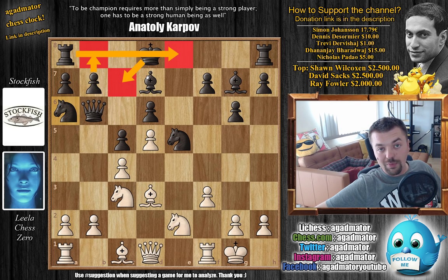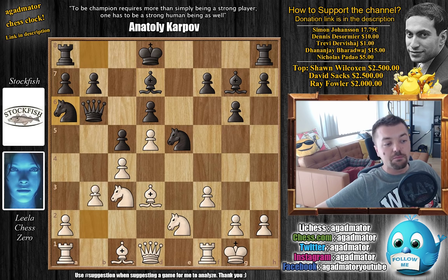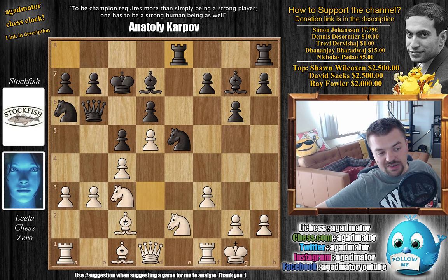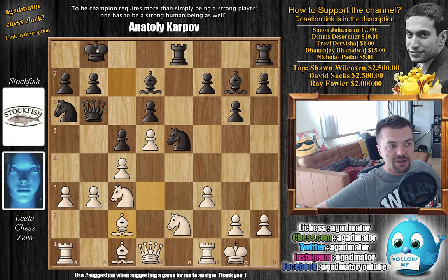We have B3 preparing to fianchetto the dark square bishop and putting more defense to the C4 pawn. Now comes King to C7 as planned, then A3, Rook A to E8, and Bishop back to C2. Leela is no longer interested in allowing this tension to be in Stockfish's favor — the B3 pawn now defends the C4 pawn. And King to B8. So it took Stockfish a while, but Stockfish was able to artificially castle — even though it took some six moves, the king is now very safe.